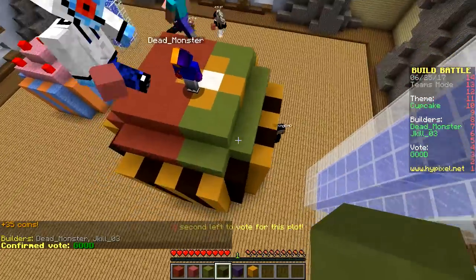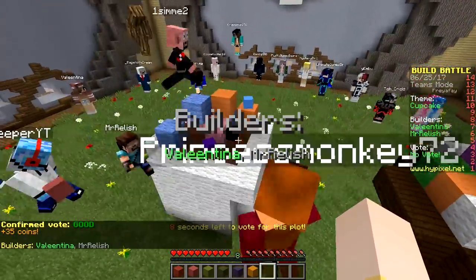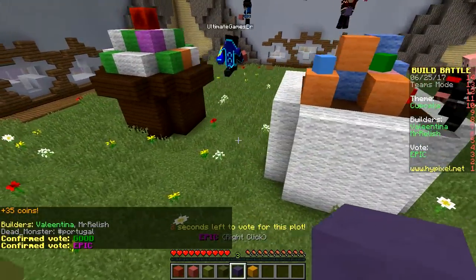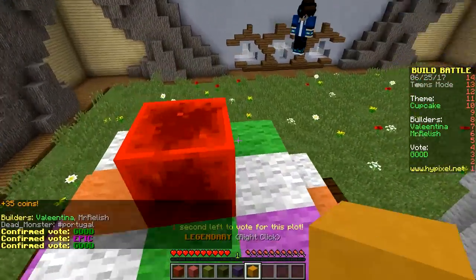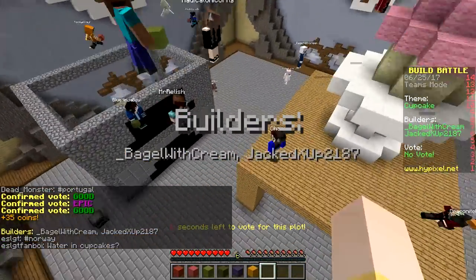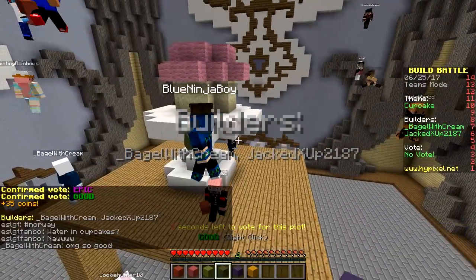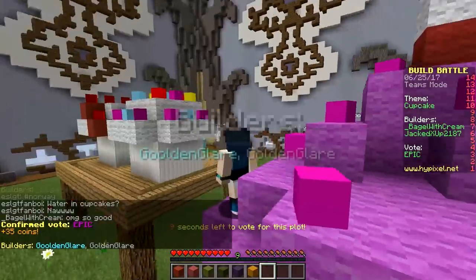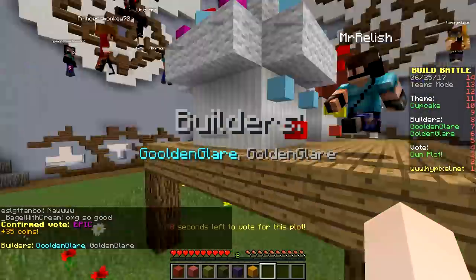Look at that — popcorn bed I mean, and yeah, different color cupcake. These cupcakes are adorable. We're gonna go with good. I like the little cherry. It wanted when we're Gold, we're building — I wanted it was a table.